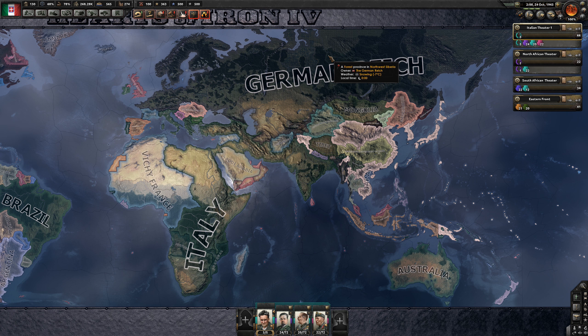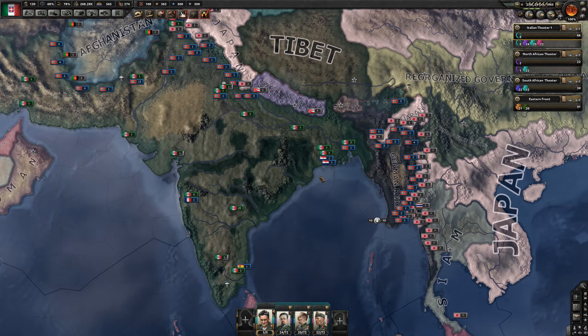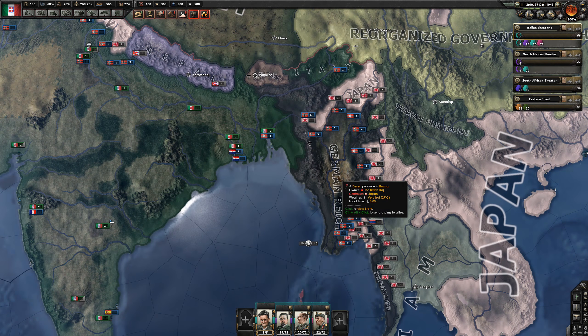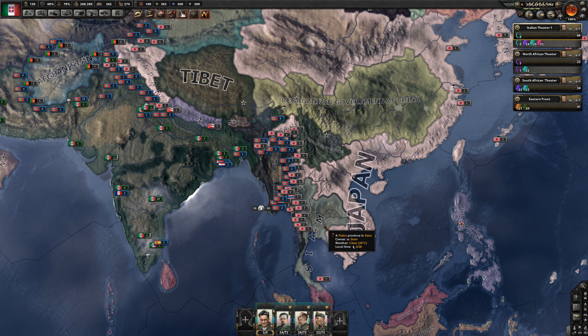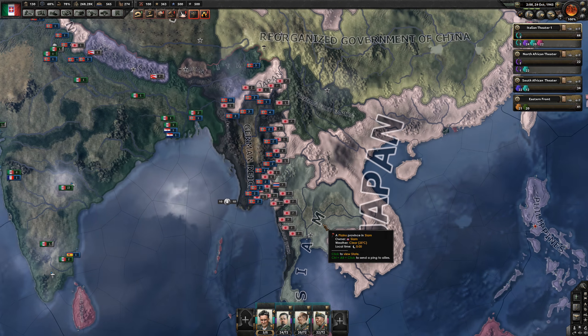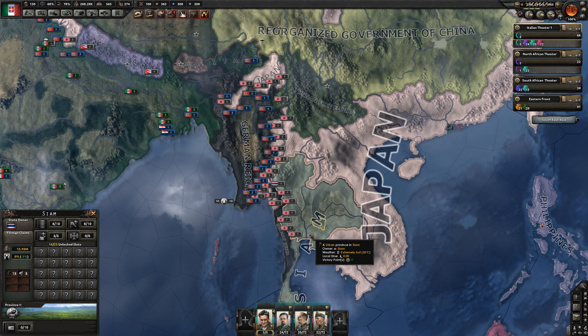The Soviets capitulated reasonably early on. Italy controls most of East and South Africa, apart from the Portuguese territories there. We control the Balkans, Turkey, Iraq, Iran through into the British Raj — or what was the British Raj. And Germany managed to squeeze themselves in here via a naval invasion, I suppose. Siam is in our faction, although they're not involved in the war, if I remember correctly.